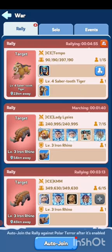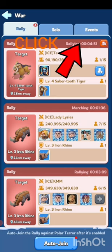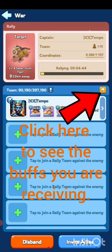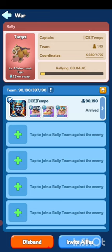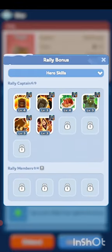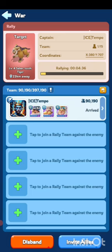I just called the rally. I'm going to disband this one, and at the very top where it says rally and there's a timer, you'll go ahead and click that. You'll get this screen, and then there's a gold box with a white flag on the right-hand side of the screen — click that.